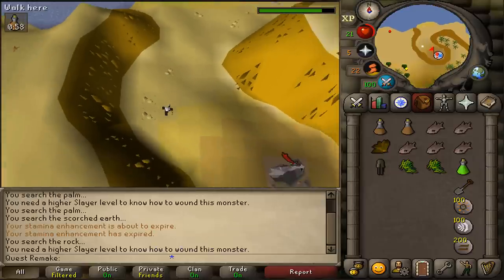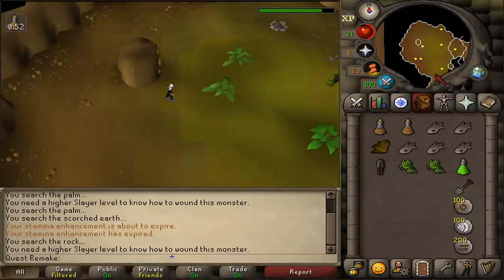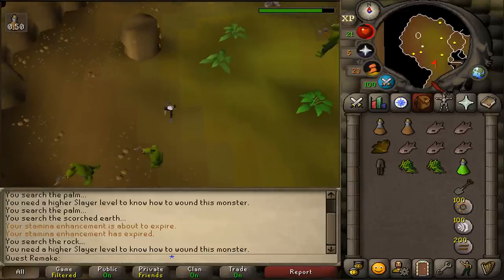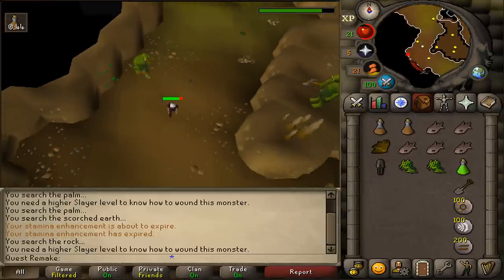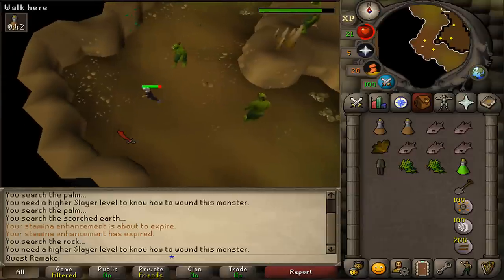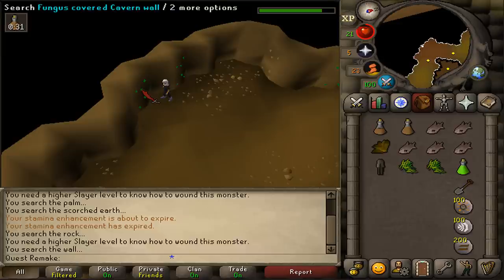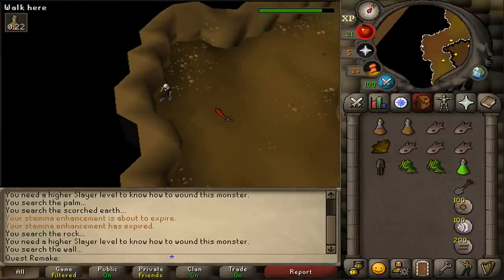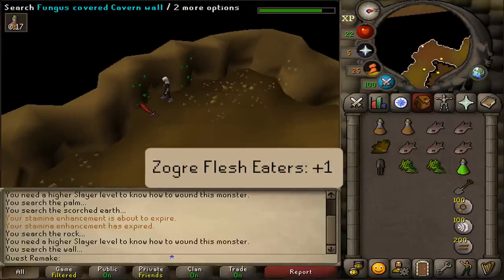Now go south and climb down the dungeon. Search the rocks and go down. Then go south, keep going south until the cave turns east. Go to the southwestern corner and you'll find two moss-covered walls. Search the southern fungus-covered cavern wall — none of the ogres will be able to attack you if you're standing next to the southern one. This can take between 30 seconds and 10 minutes. If you're planning on completing Zogre Flesh Eaters, grab two.